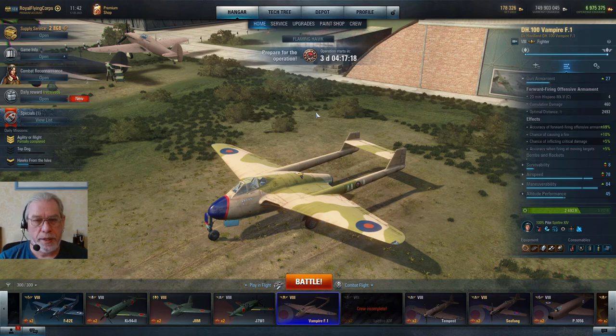If you're playing at around tiers 1 to 4, it's too early to consider getting the Vampire — you will struggle at tier 8, especially flying it stock at first. But if you're at tier 6, 7, or even 8, now's the time to look to get this little beauty.